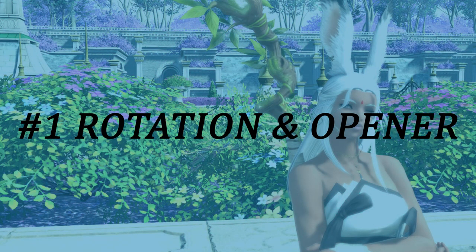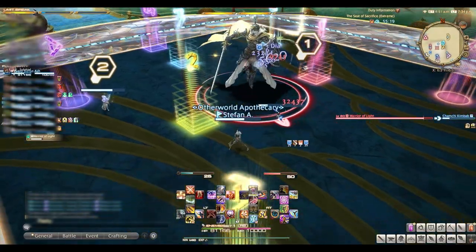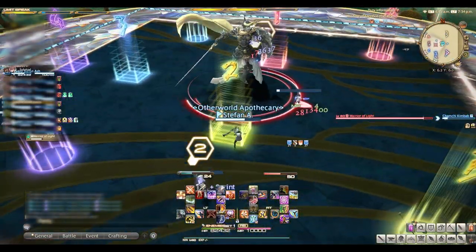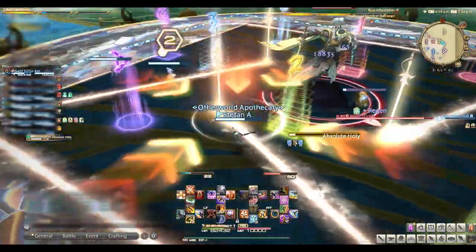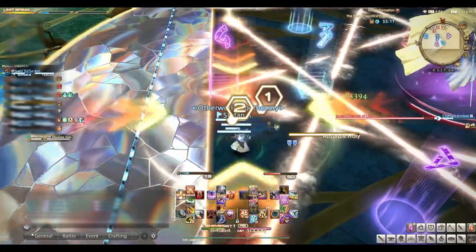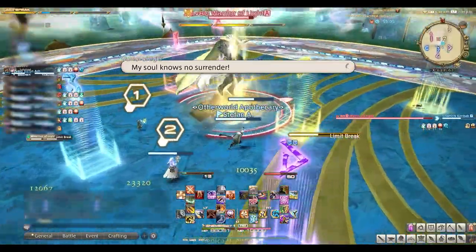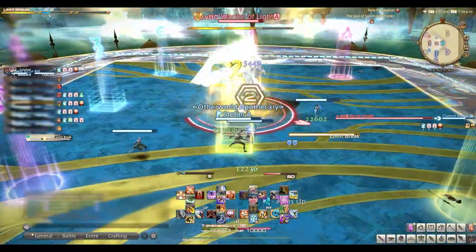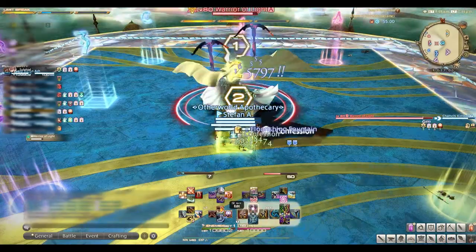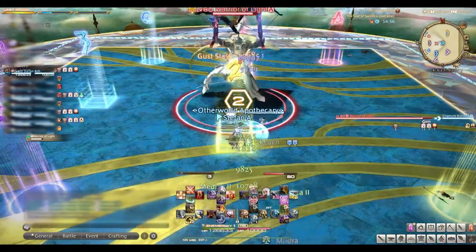Number one: rotations and opener. Knowing your rotation is obviously super important. I wanted to get to the point where I did not even have to look down at my skills for parts of my rotation other than to check timers. The reason being is that Seed of Sacrifice was so mechanic heavy that most of the time you are watching the visual cues and target progress bar to see what attacks are coming next. Knowing your rotation is vital to making sure you are keeping up with the DPS checks and just overall being able to beat the boss.